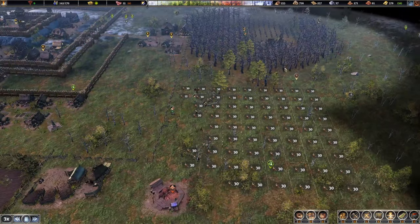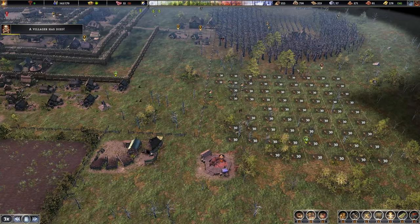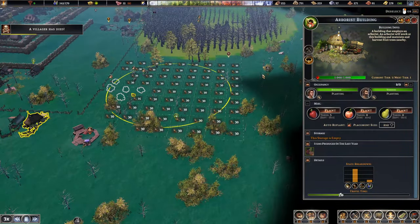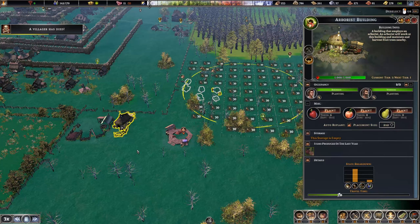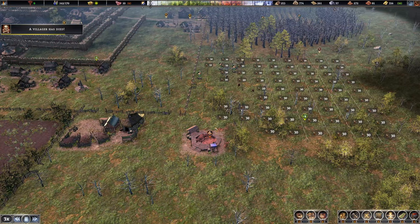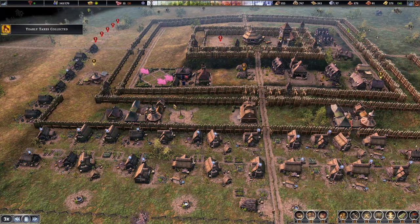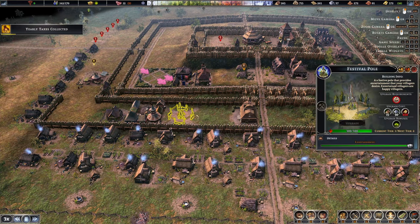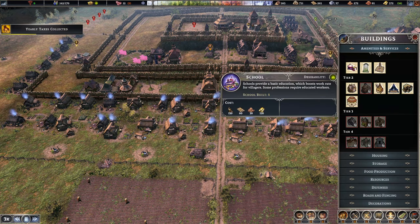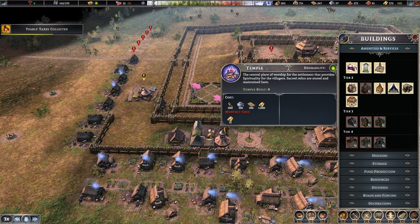Once we get the barracks over here they've got to cut some trees down. I'm worried I'm going to lose some people trying to plant these apple trees. We don't need the ones on the outer edge but I'll leave them anyway - that's going to be a nice spot, a lot of apples. I'm at peace with their deaths for my glory - it's for a noble cause. Fifteen gold is the monthly cost.